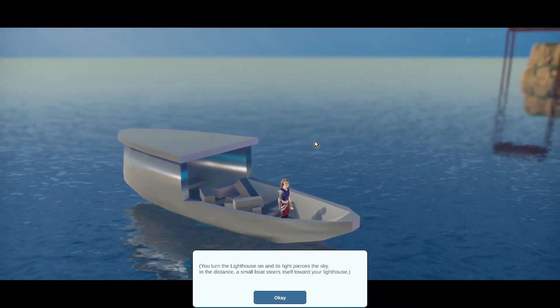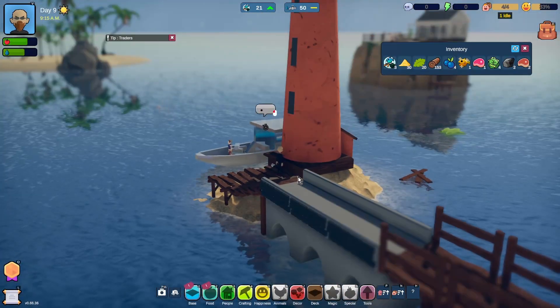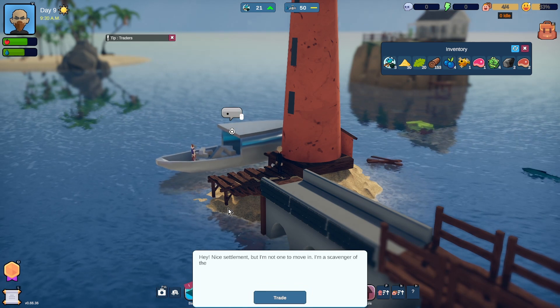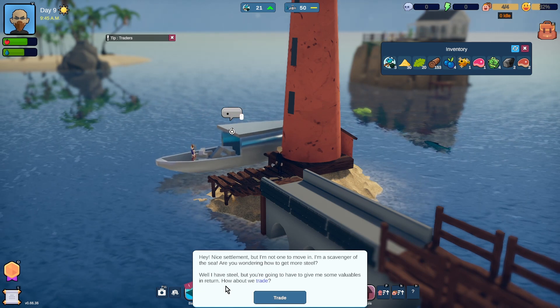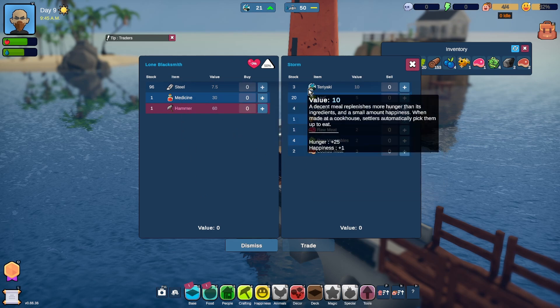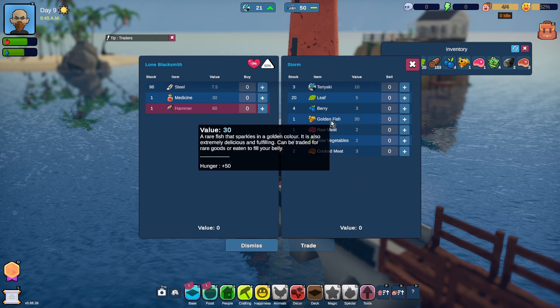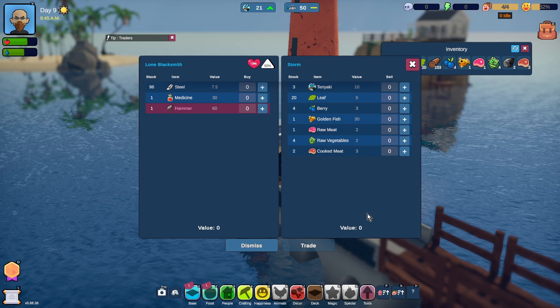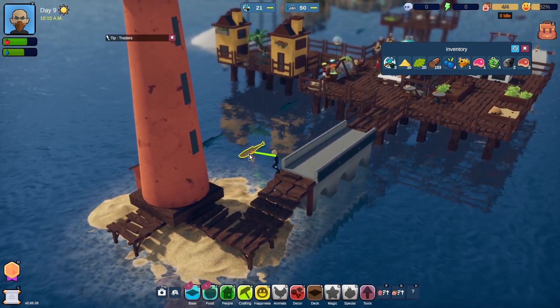You turn the lighthouse on and its light pierces the sky. In the distance, a small boat steers itself towards your lighthouse. Who are you? Hey, nice settlement, but I'm not one to move in. I'm a scavenger of the sea. Are you wondering how to get more steel? Well, I have steel, but you're going to have to give me some valuables in return - how about we trade? You've got medicine. Ooh, 30 for a golden fish. Not for the moment though. Off you go - I assume you're going to be popping in every now and again to trade with us.